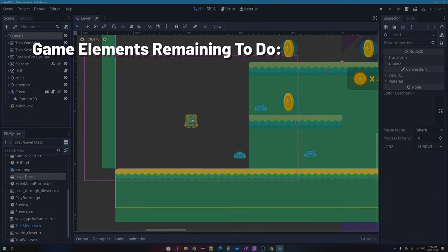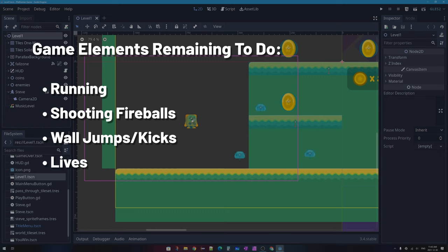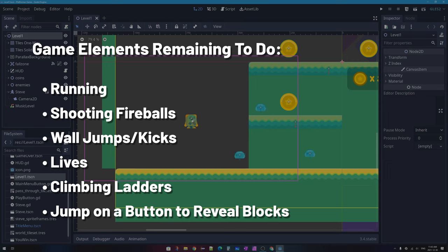From this point forward, in this video we're going to do several things. One of them is adding the ability for your character to run. We'll also be adding shooting fireballs in future tutorials, wall jumps, the ability to have lives shown as hearts on screen when you hit an enemy or fall off an edge, climbing ladders, pushing a button to reveal hidden blocks in your level, and hopefully more features later on.